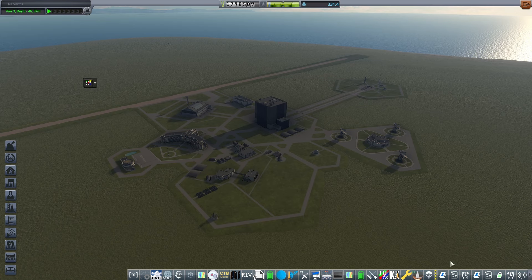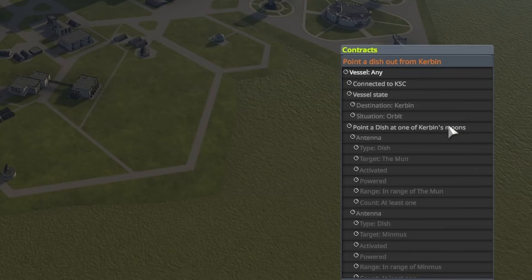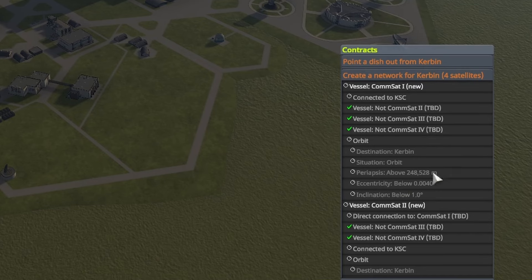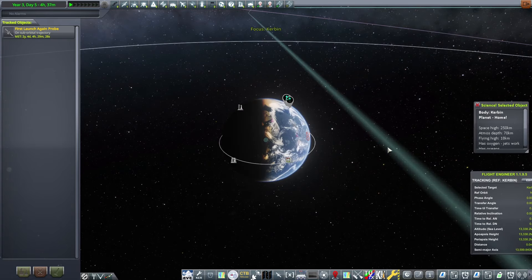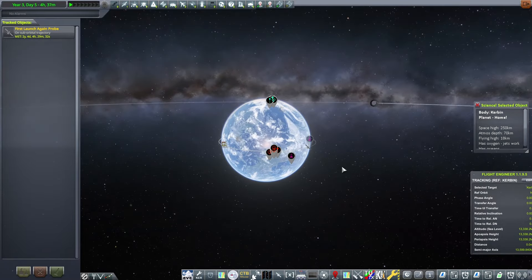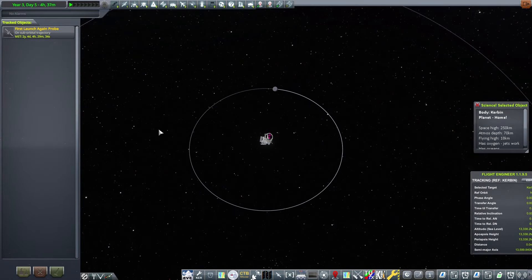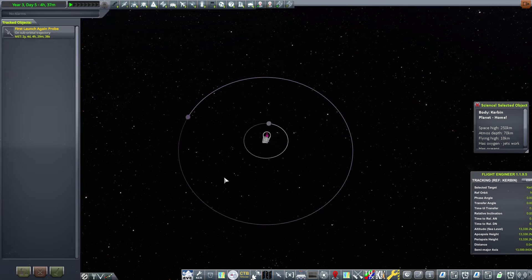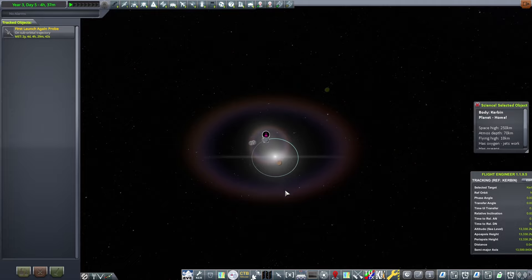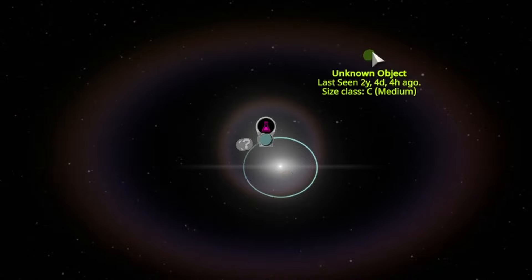We upgraded the buildings we needed to. We don't have any of our contracts — basically all we did was the first launch, so everything needs to be redone. We have absolutely no crafts in orbit, so currently we have no communications, and we're going to need to create some sort of network.